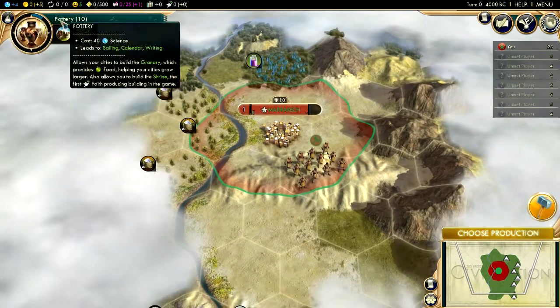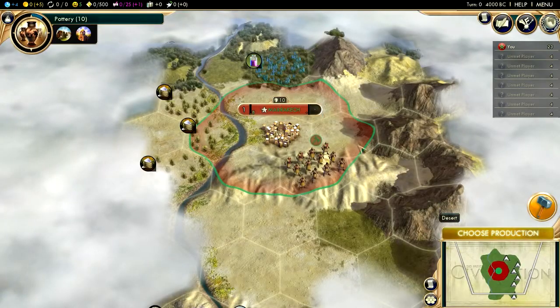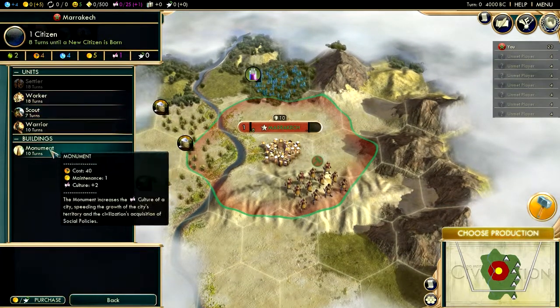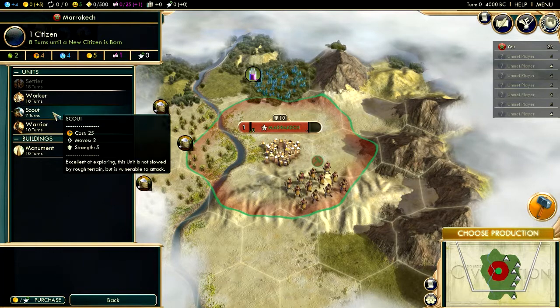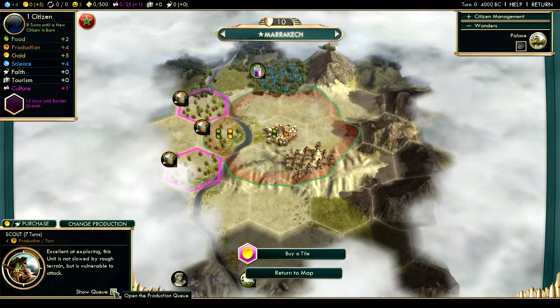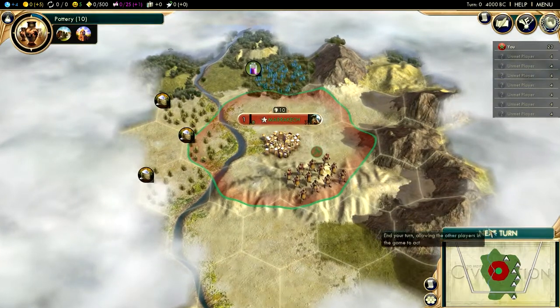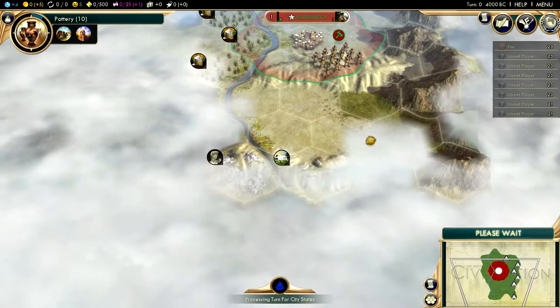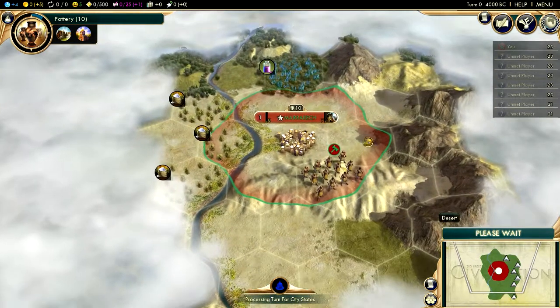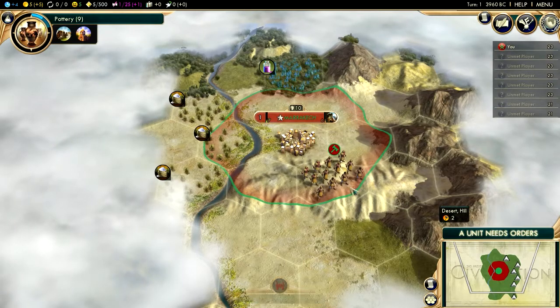It's 26 turns to get to calendar, so there's no point rushing the worker. I'm going to get the monument first, then a scout to help me find people to trade with. In the meantime I'm going to use my warrior to scout out the area a little more.